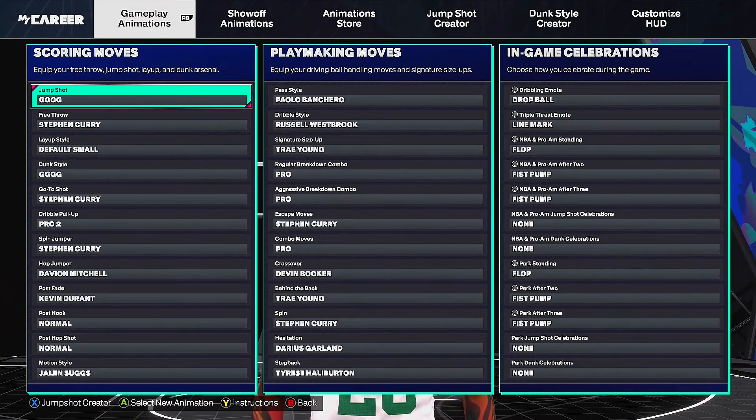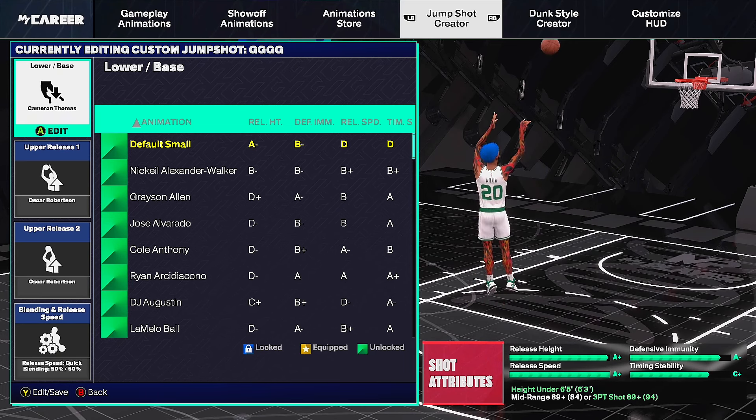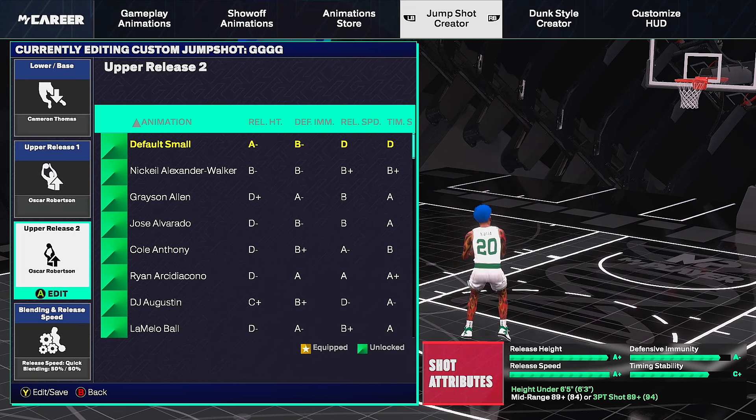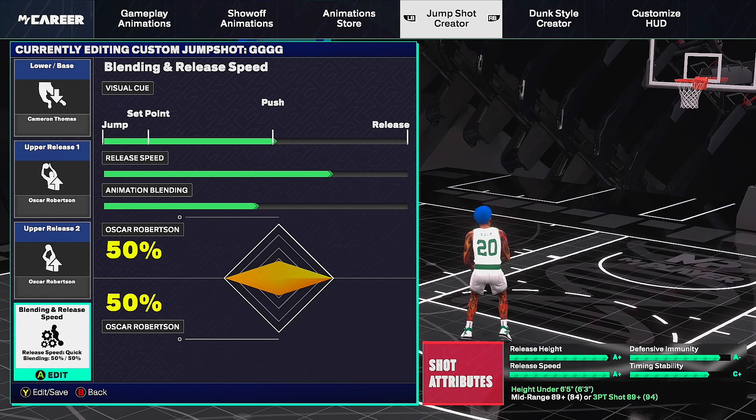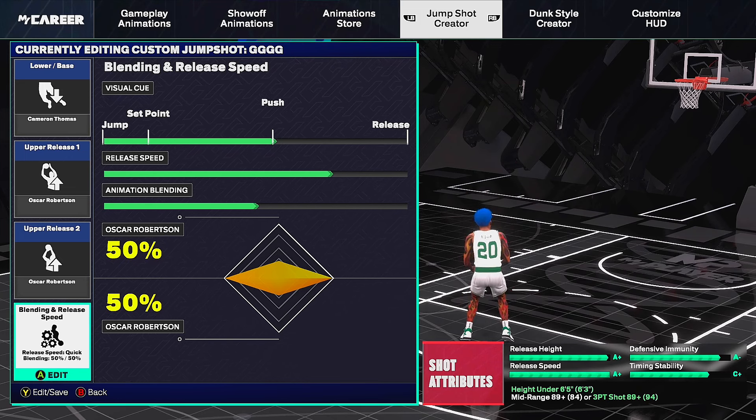Jump shot number three for small guards is the Cameron Thomas base — probably the fastest jump shot in the game right now. This is what all the comp stage guards are using. Setup: Cameron Thomas base, Oscar Robertson upper release one and two. Release speed is quick, visual cue is push. Animation blending is 50/50. Release height A+, release speed A+. All you need is to be under six-foot-five with an 89 mid-range or 89 three-pointer. If you like very fast jump shots, this is perfect.